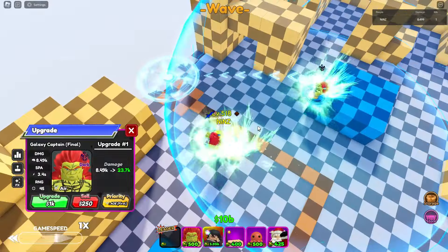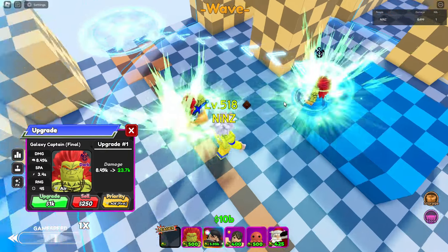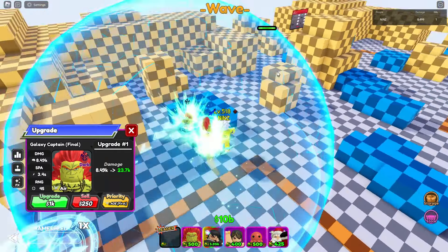He's using a way circle, and you need 500 for placement. For initial damage he has 8.49k, 3.4 SPA, and 45 range. Let's go and check that animation.